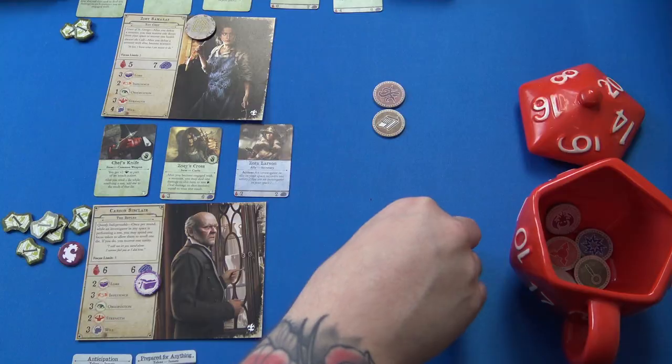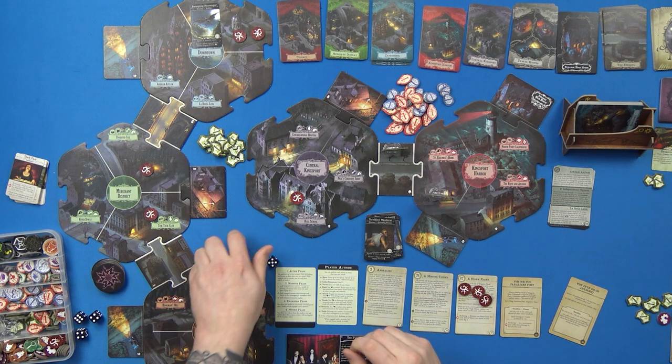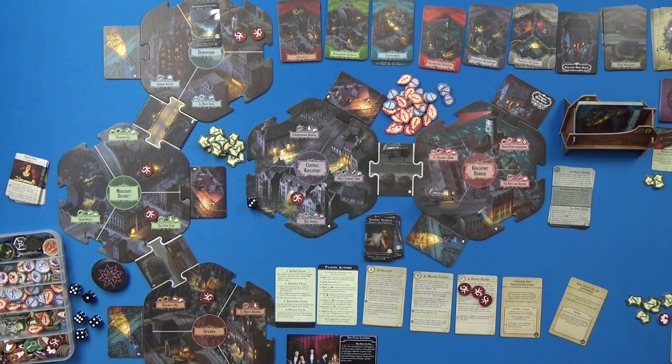Headline: 'Add this card to the codex; each investigator's health is reduced by one.' That really sucks. During the Reckoning, any investigator may suffer three damage to discard this card. Then we draw another Headline: 'You roll one die, suffer the total amount of damage and/or horror equal to the die result; you choose how to split.' I roll a three — not too bad.